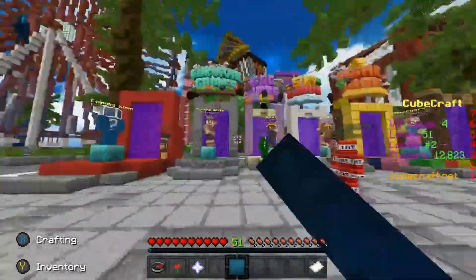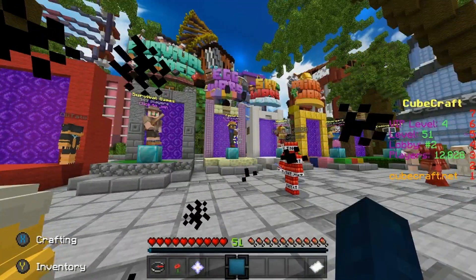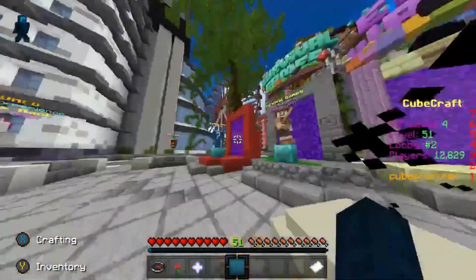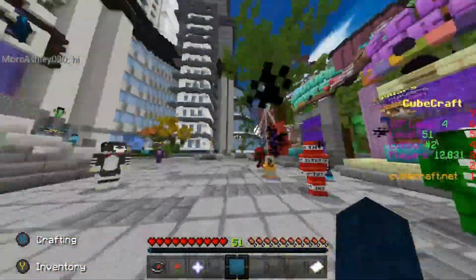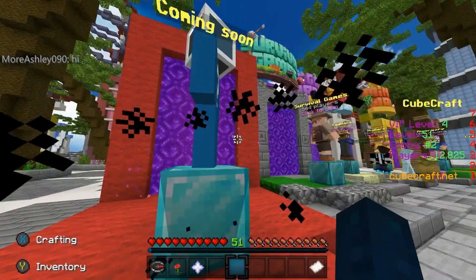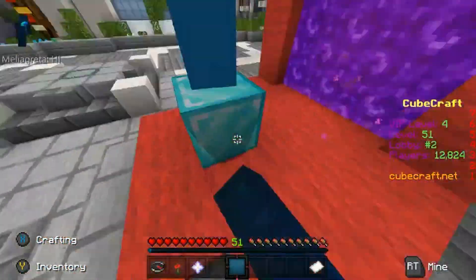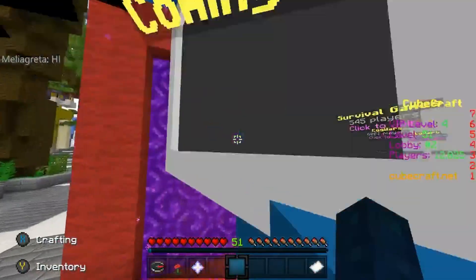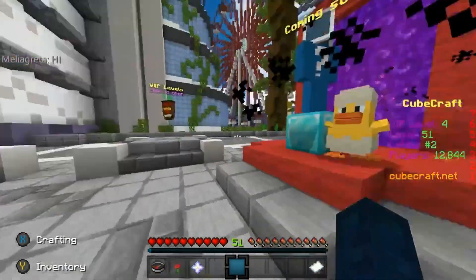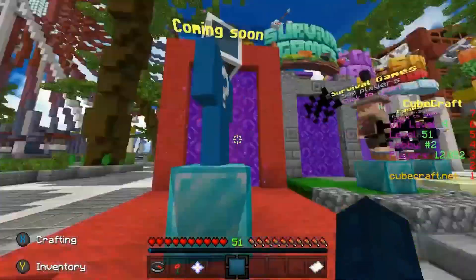Thanks to Slinky for this next piece of information — his link is in the description below. He updates me when there are new things on CubeCraft. As you can see there are four game modes and two coming soon game modes. One of the coming soon slots is for seasonal game modes — like Easter, summer, Christmas, and Halloween — so they have their own dedicated spot.